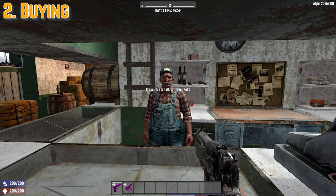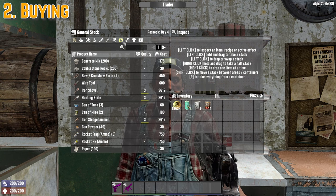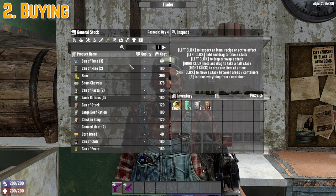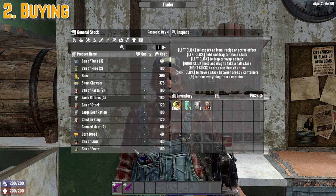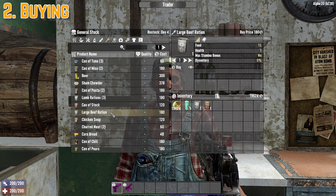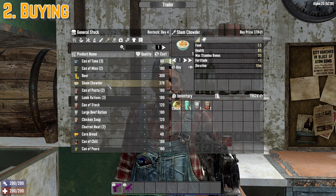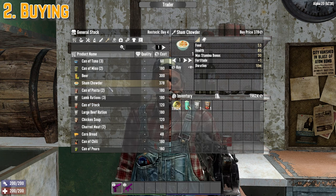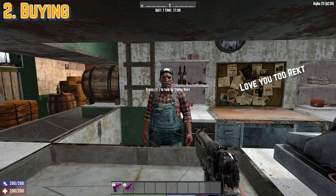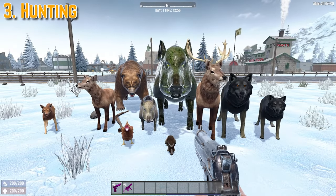Make sure you buy every can of stock and peas, because these also form the basis of most recipes in late game. You could also head to the traders, as traders will also sell food. Trader Rekt is the main supplier of food among the traders, and as you can see he has a vast array of canned goods and food for you to buy — chicken soup, large beef rations, stock, pasta, and even full meals like Sham Chowder.